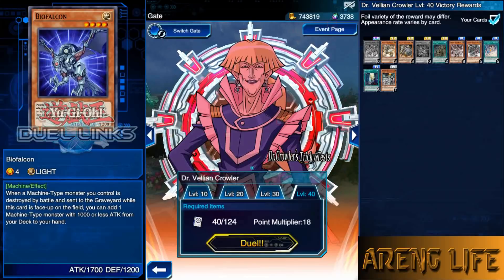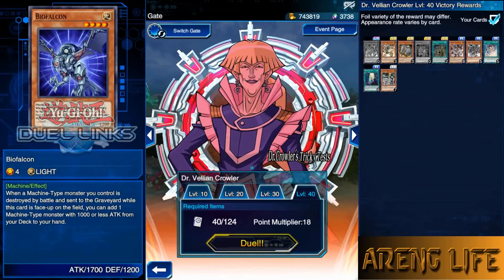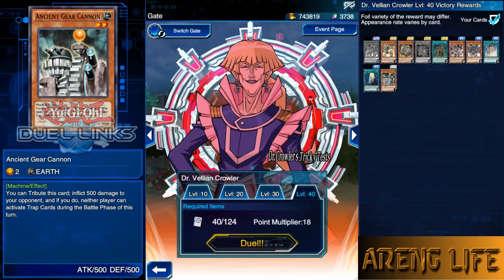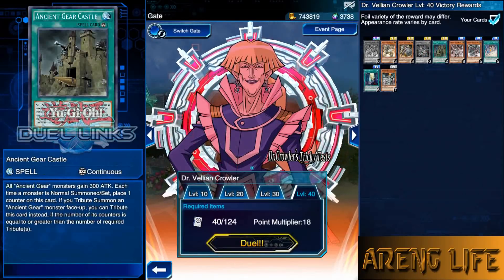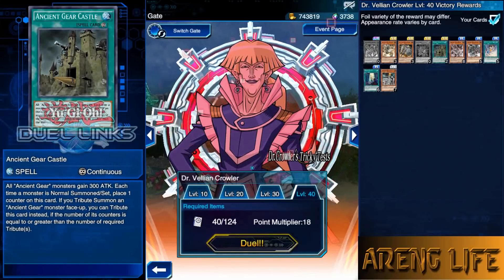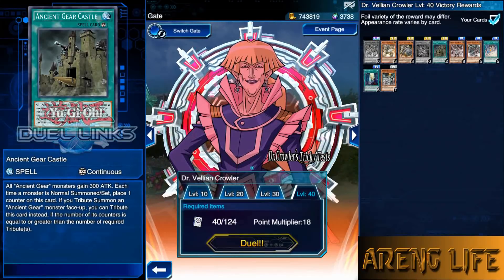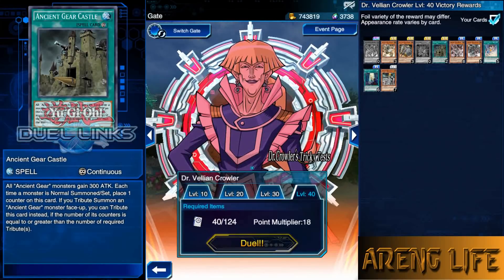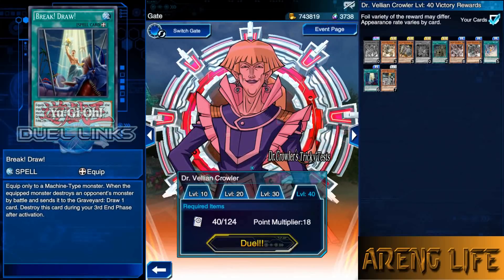Bio Falcon looks okay — it's just a searcher for a machine with 1000 or less attack. I don't think it'll be that useful in Ancient Gear since most of them have over 1000 attack. We do get our third copy of Ancient Gear Castle though, so we can actually run multiple copies. That's pretty cool — you're gonna have up to four copies of this card in the deck.